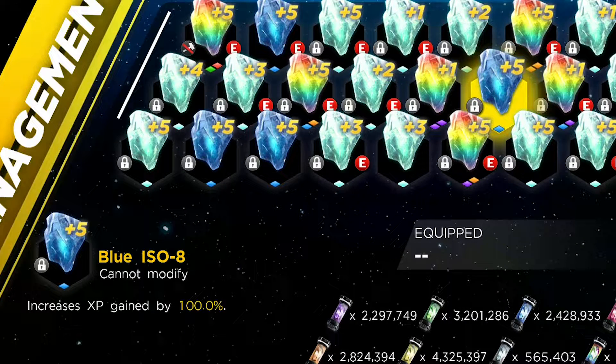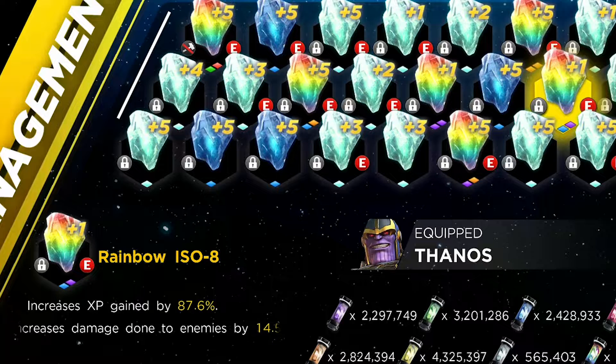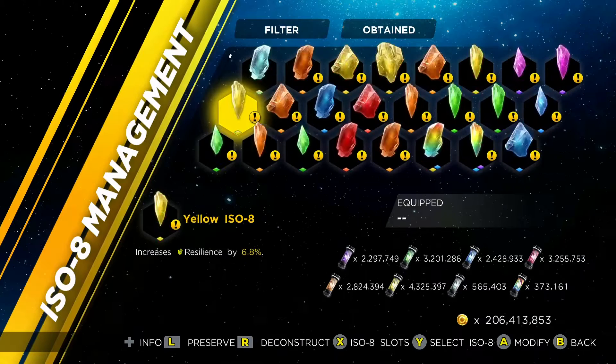Number 6: there are ISO-8 crystals that give you experience for leveling up your heroes by hundreds of percentages. This can be solo gems, which are the blue ones, or team experience gems, which are the white ones, or even both on your rainbow gems — which are undoubtedly very, very rare to find — to level up your heroes.